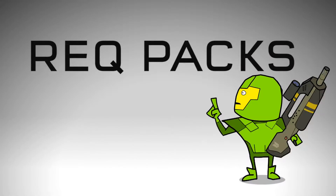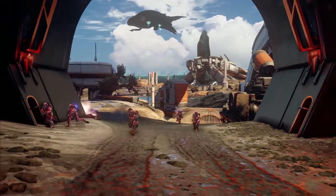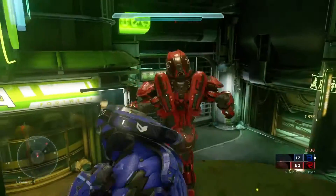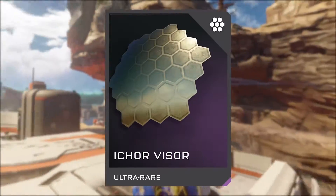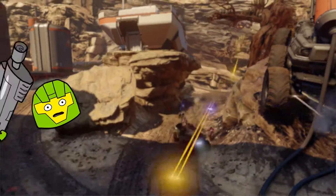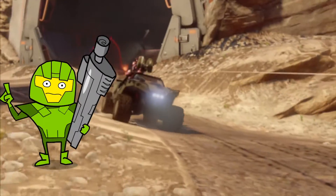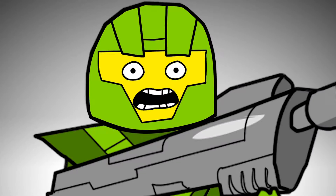Think of REQ packs like a collection of virtual trading cards. Each pack contains cards or items like assassination animations, stances, weapons, armor, visors, helmets, and vehicles. And if you open up a REQ pack and find some cards that you just aren't enthused by, you can convert them to REQ points.